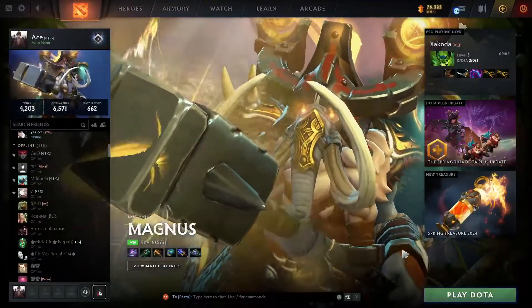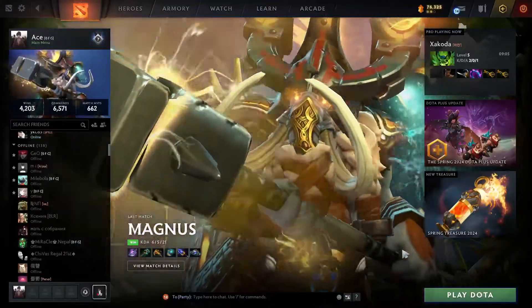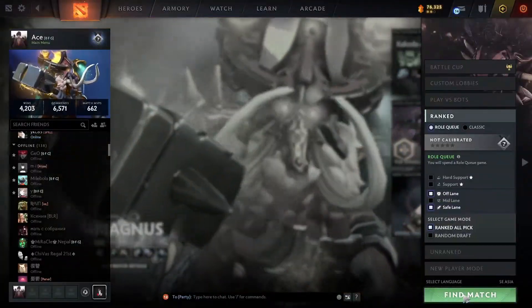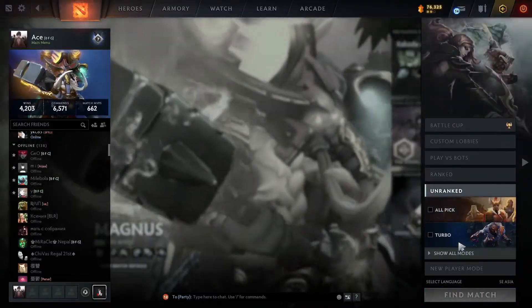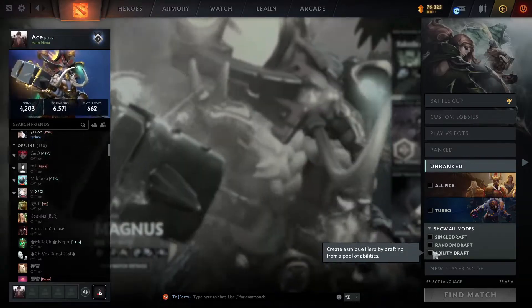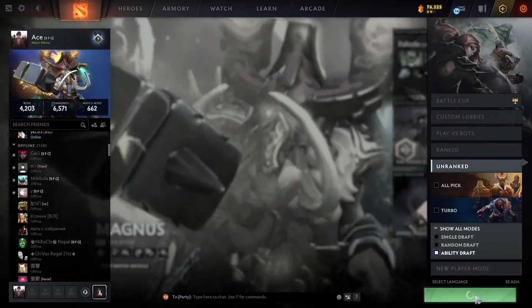To do so, you first need to open your Dota 2 via the Steam Client, and then click on the Play Dota button, which is at the bottom right side of your screen, and then go to Unranked and click on Show All Modes. Under here, check the box right next to Ability Draft, and then click on Find Match.